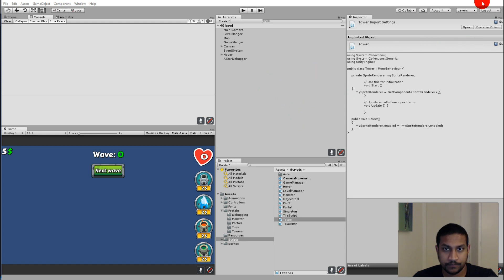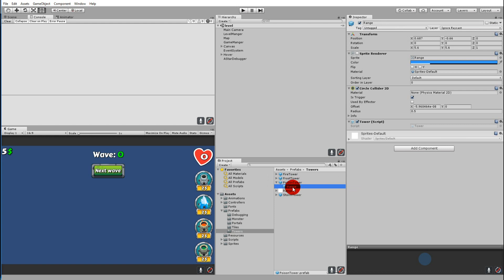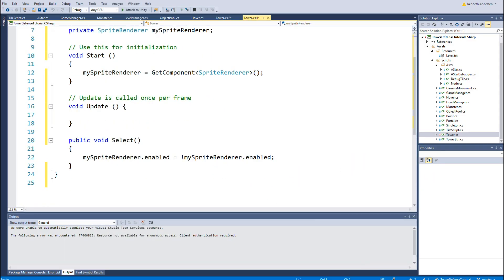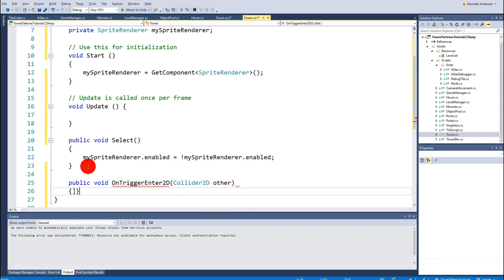Right now we have the range script sitting on the tower's range object, and we need to do something to this script to be able to target the monsters. First of all, we need to add an OnTriggerEnter2D function: public void OnTriggerEnter2D, because it's a 2D game, and then we use a Collider2D parameter called other.